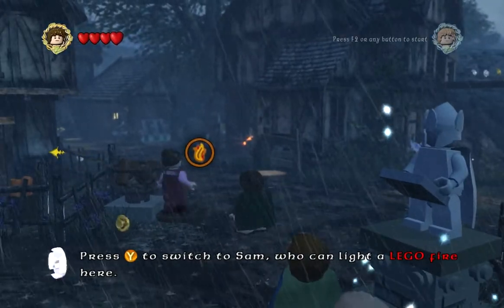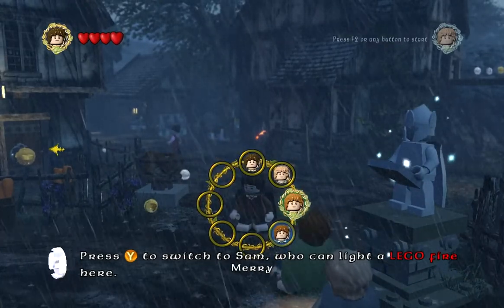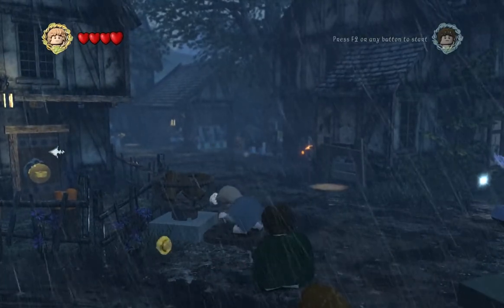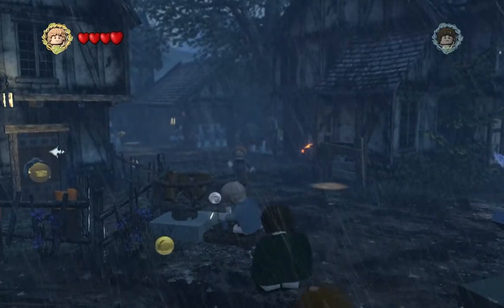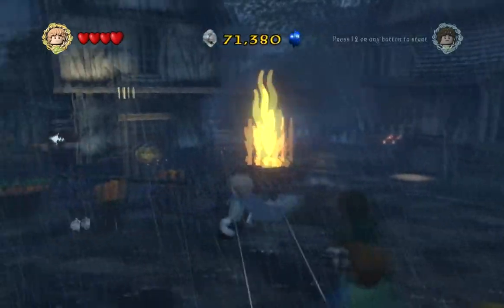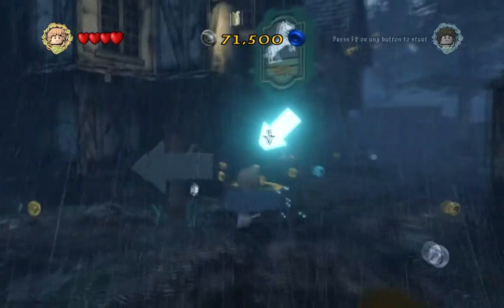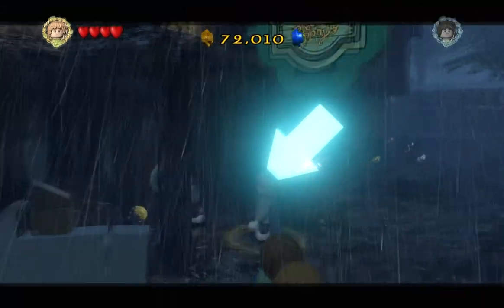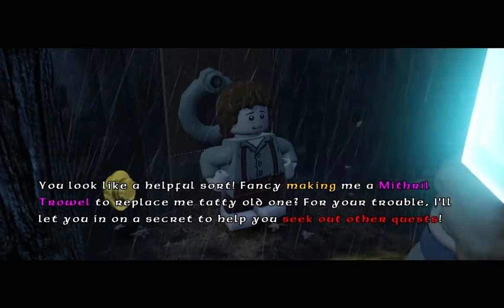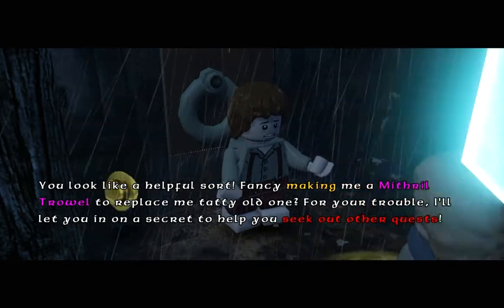Press Y to switch to Sam — you can light a Lego fire here. But what does Frodo do? He seems kind of worthless so far. Here's this station — nice. An NPC says: 'You look like a helpful sort. Fancy making me a mithril trowel to replace my tatty old one? For your trouble, I'll let you in on a secret to help you seek out other quests.'